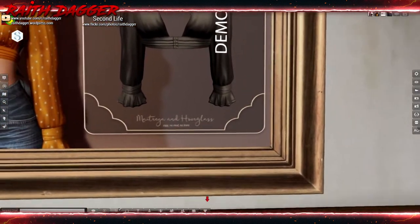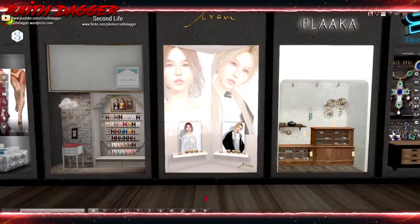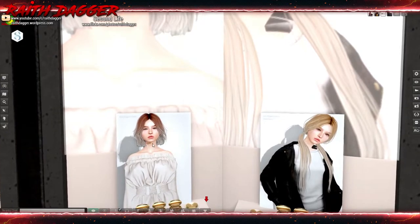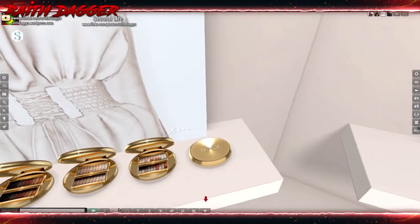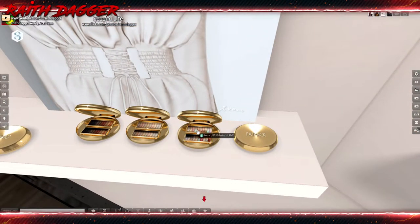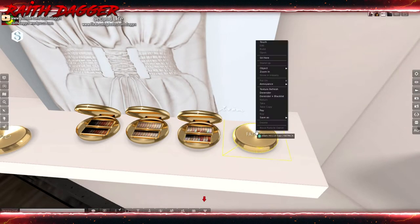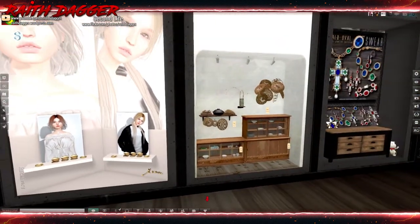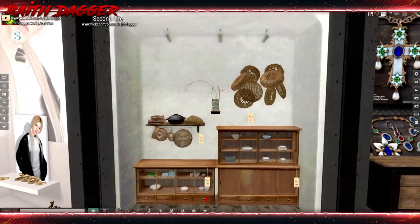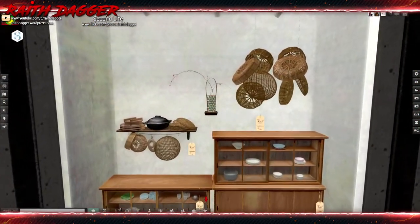More hair - Tram. A short do and then a ponytail style. Three different color packs, each setting you back 350. Fat pack is 790.